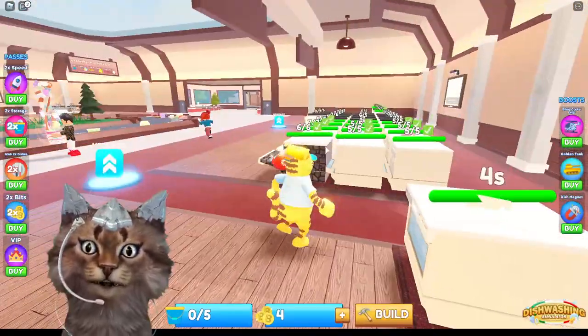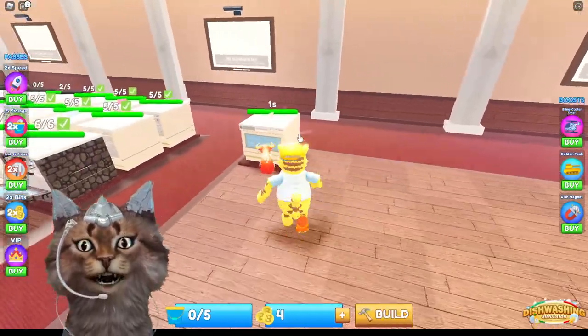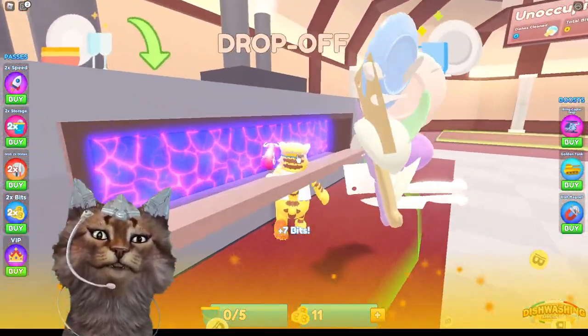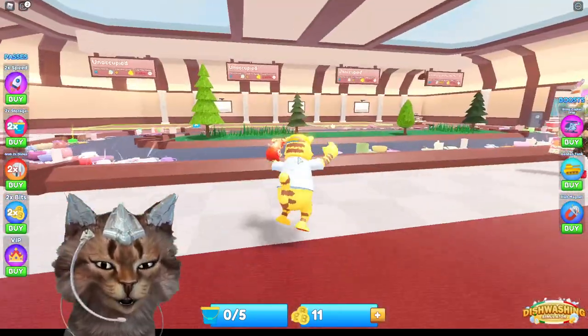We just got to wait for the dishwasher. Five seconds left. Look how many dishwashers this other person has — that's insane. Okay let's get our stuff now, there we go. Now let's go to the drop-off area and we get our money from here. There we go, we got our bits. So what is this, like bitcoin? Bits like bitcoin.